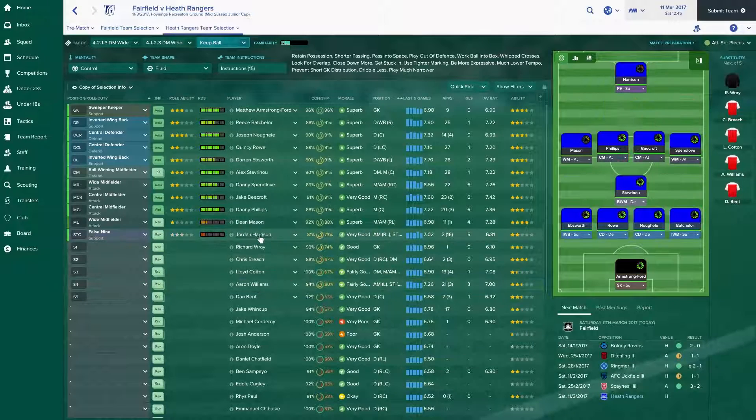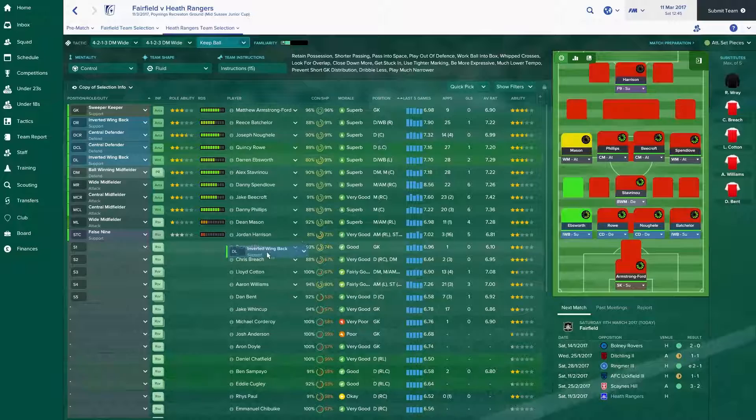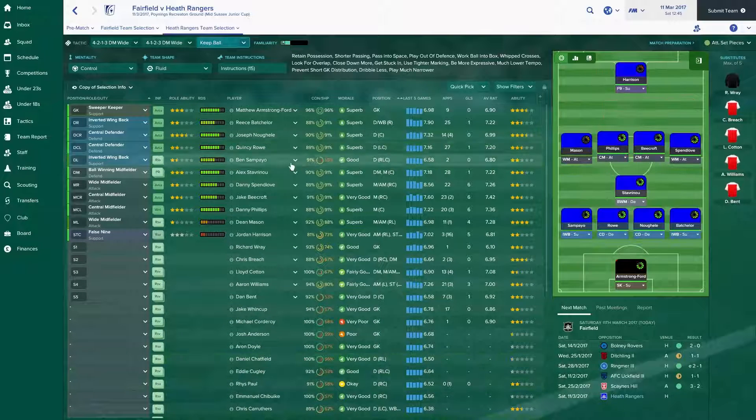Aaron Williams — I'm going to use Jordan Harrison actually going forward. I've got no decent false nine, this is the only problem. By the way guys, you can actually get this particular tactic on Steam Workshop — it's known as dominant football, or something like that. It really is a very good tactic. I'm always one for trying out different tactics because I'm terrible at doing it — I'm really, really bad at doing tactics. I'm going to have to change this guy though because he's not exactly fit — he's got 80%. So Ben Sampaio is going to get a game for the first time in I don't know how long.